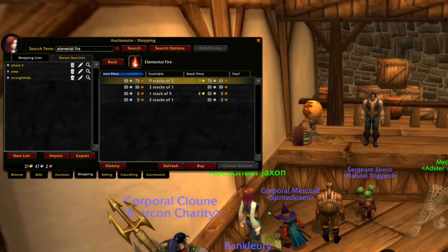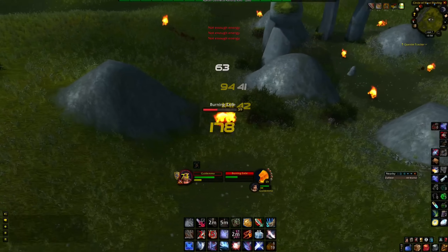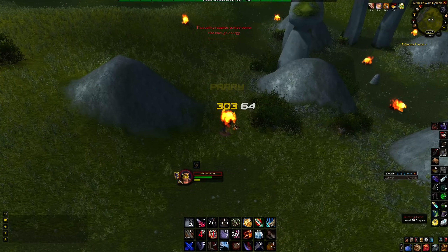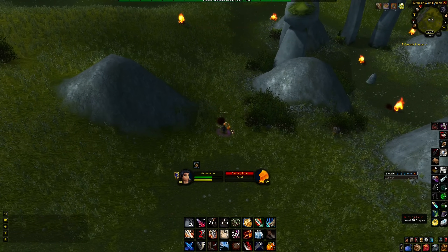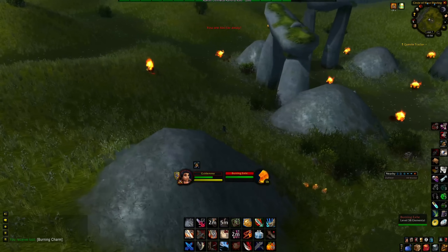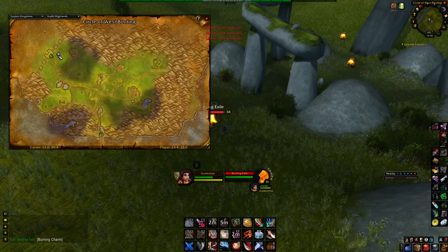For those of you that would like to farm elemental fire, make sure to head to Arathi Highlands. Here there will be level 38 and 39 fire elementals. Not only do they drop the burning charm for the warrior quest, but you can also farm the elemental fire. When this material is selling for more than 50 silver each, you can easily make between 10 to 20 gold an hour.